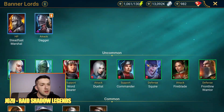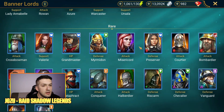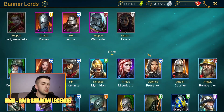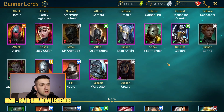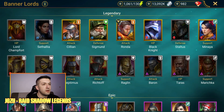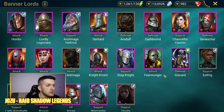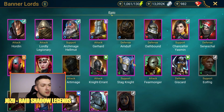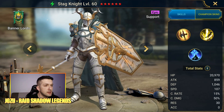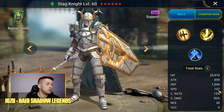I'll start with commons, uncommons, and rares, but I don't think any of those champions make it into the top 10 list for Banner Lords. So let's move on to epics. The first epic I'm going to include is Stag Knight — a pretty fast champion with good base stats for speed and HP.